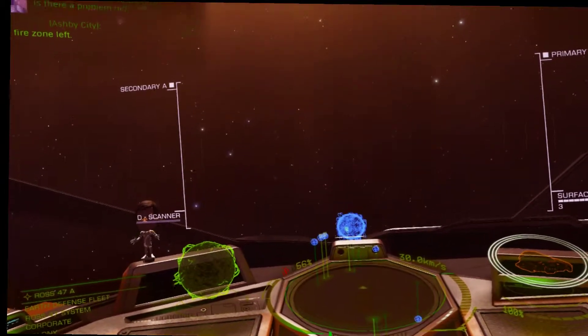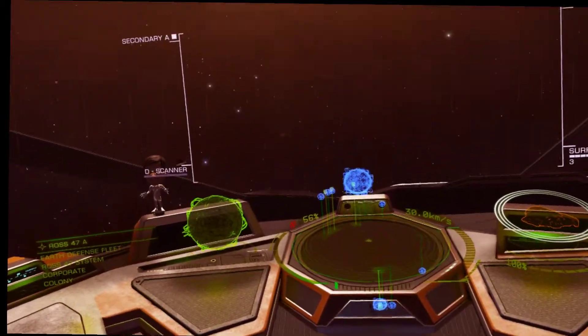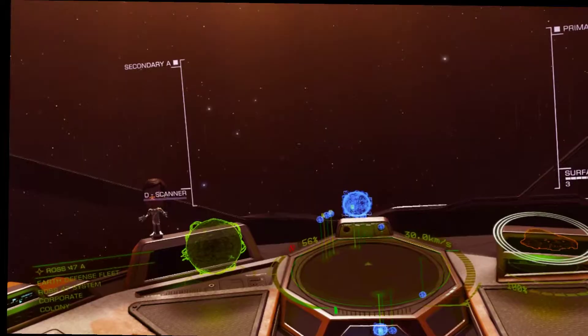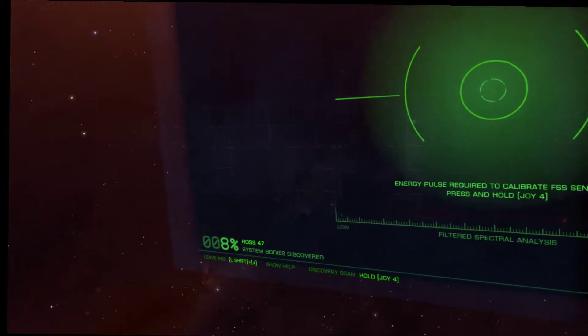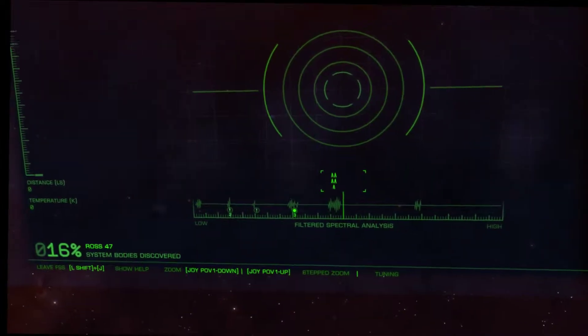Full scan, please, Norman. It didn't hear me the first time. Full scan, please. Fix — scanning area for entities. Easy as that. End black box, Norman.